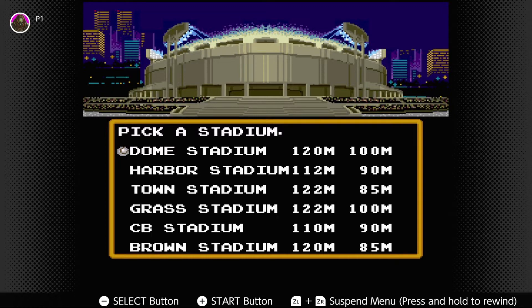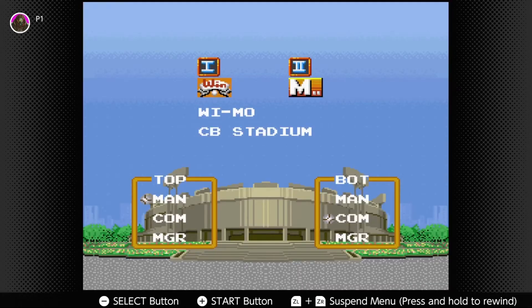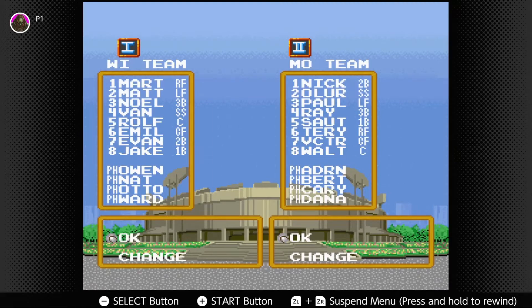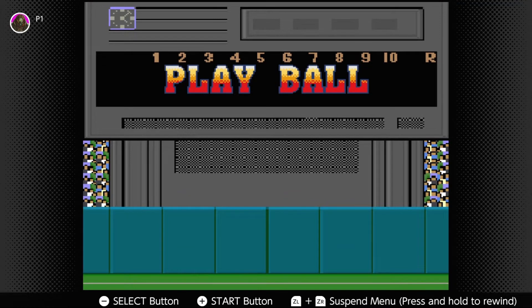For a stadium, we'll go with CB Stadium, whatever that means. You can actually have computers play each other — that's really funny. But we're going to go ahead and do just that. I think we're okay; I don't know that there are any real changes I needed to make. So let's play ball.